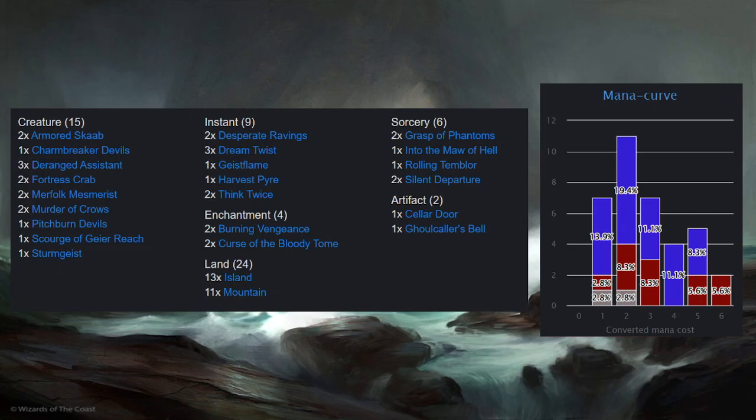So we've got 15 creatures, 9 instants, 4 enchantments, 6 sorceries, 2 artefacts, 24 land, and we've got a mana curve off to the side there. As you can sort of see from the ratios, it's probably red-blue spells basically. But there's kind of an interesting twist on it in this deck.